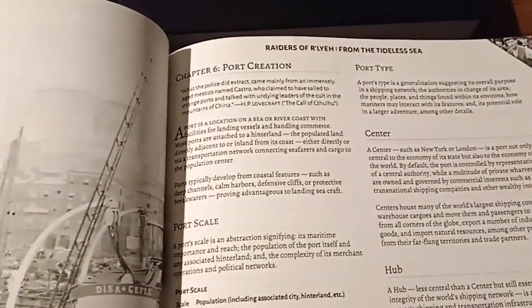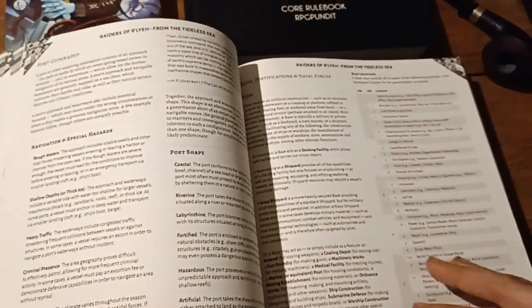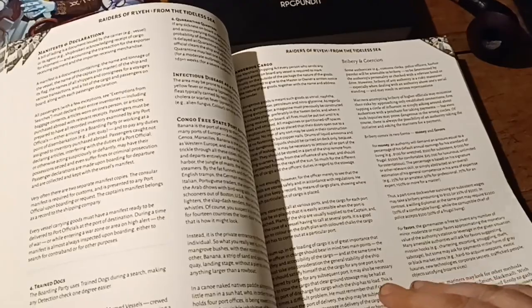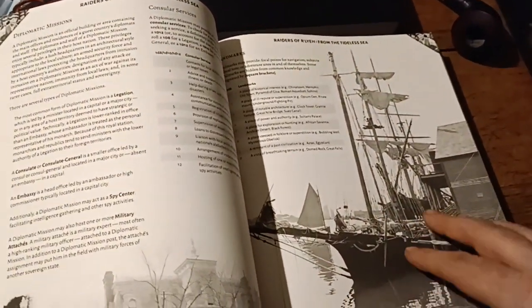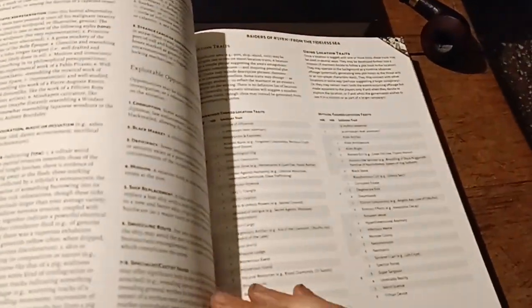Next, you get port creation rules that allow you to establish context for any different type of port that you go to, so that different locations will have each their own style and themes. Very good stuff. Rules on port authority, bribes, consular services, diplomacy — the whole deal. And you get just tons and tons of stuff. This is something at the kind of epic level of the Great Pendragon Campaign or something like that — a massive, detailed campaign book where it would be impossible to use everything in here in a single campaign. So it's something that you can return to again and again.